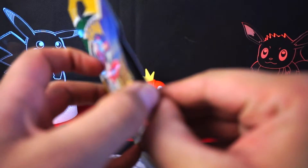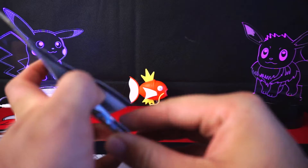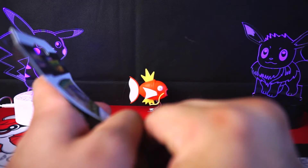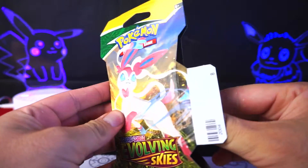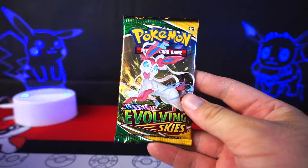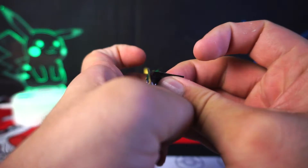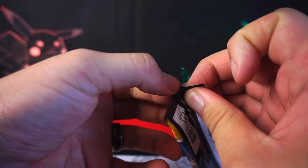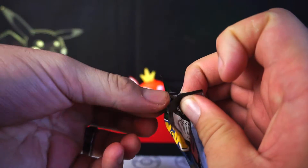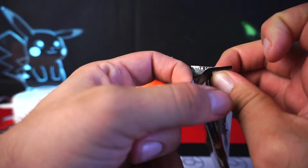Let's go ahead and start off with our Sylveon here. If I can pop this thing open, that would be nice. Of course we actually have a Sylveon inside — look at that. Let's hope we can get some more good pulls. This will literally mean that I've only opened, I think, twelve Evolving Skies packs now. It's bad that I've opened so few, I know how many it's been.